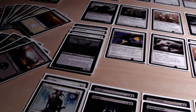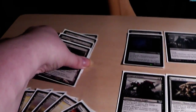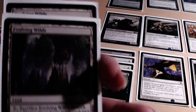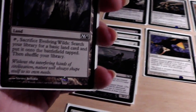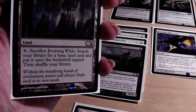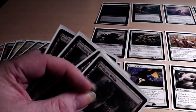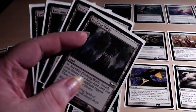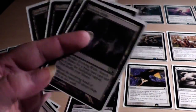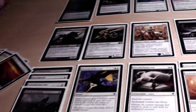As a mana base I have put in 8 Swamps, 8 Plains, and 4 Evolving Wilds. Sacrifice Evolving Wilds, search your library for a basic land card and put it onto the battlefield tapped, then shuffle your library. These cards are essentially for more colored decks — if you don't have Shocklands or something like that, those can give you the right mana at the right time. For example, if you have only black cards in hand and only Plains out, such a card could save your life.